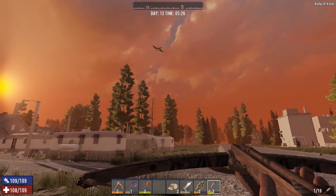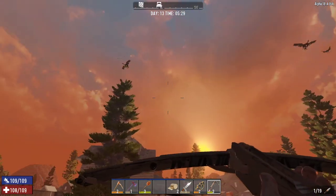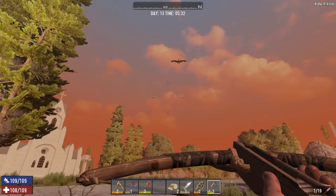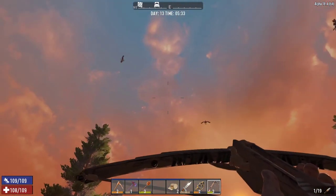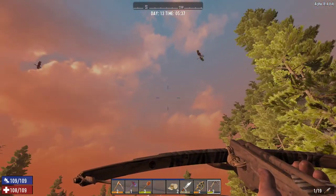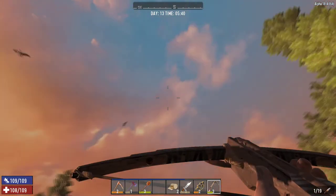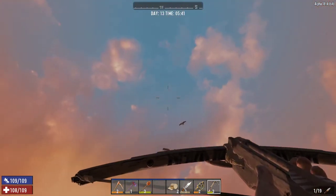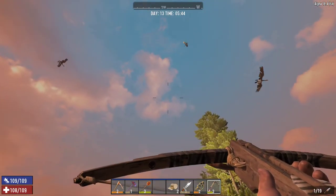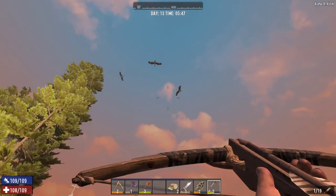Holy crap, there's a whole bunch of them! They're not even supposed to spawn in this biome. Where the heck did they come from? This is probably not going to be good for little old me. Good thing I looked up and saw them. We're going to have to deal with these birds. Maybe if I stay still, they will decide to come down and attack. I might be able to hit them with the crossbow, but there's like four of them. I have not seen any of these in this playthrough until now.